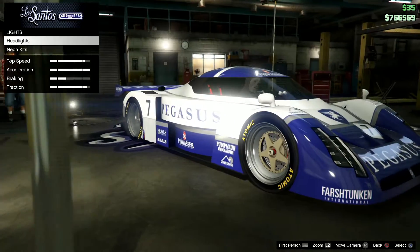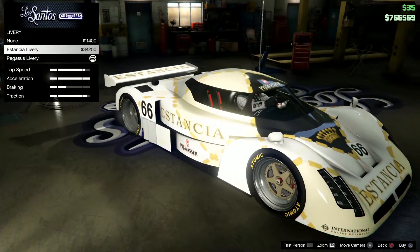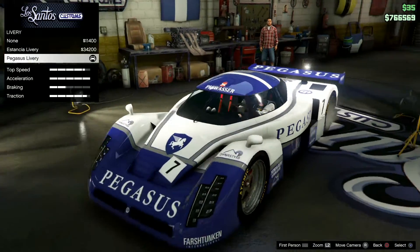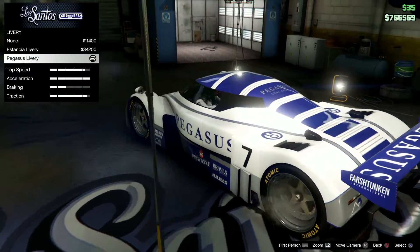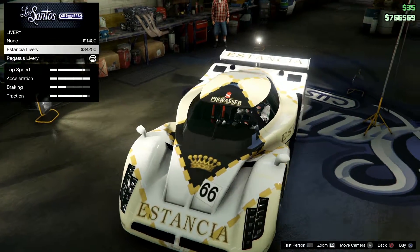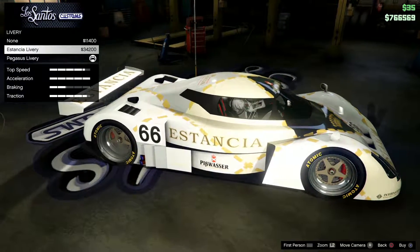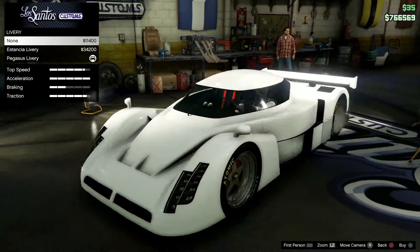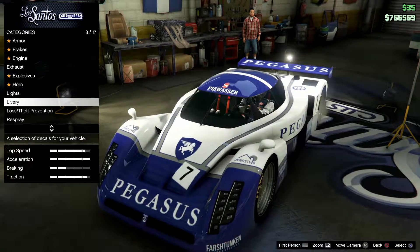Livery - you can change the livery apparently. Actually I'll order it with the Pegasus livery because I kind of liked it and it's blue. I can change it back to the old one in case I actually change my mind. I like that.